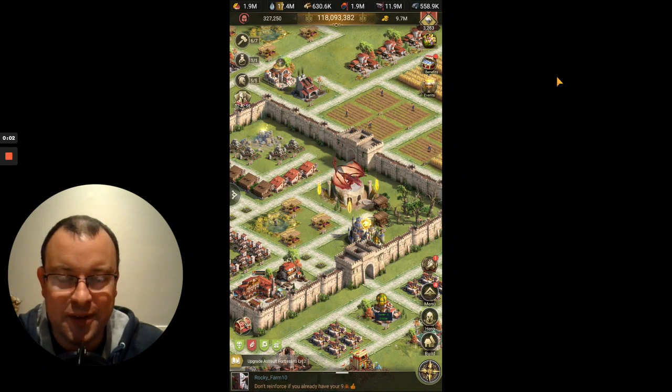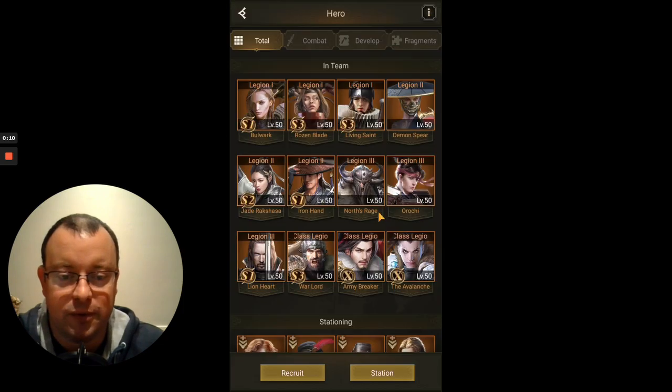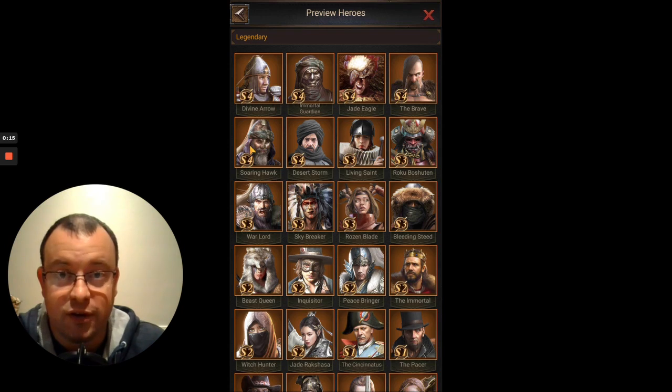Hi guys, Lord of Pontell here with another video for Rise of Empires, Ice and Fire. In this video we're going to be looking at the second of the S4 heroes. So let's have a look at who we're looking at today — it's going to be the second of the S4 footman heroes, it's Soaring Hawk.